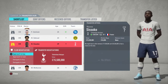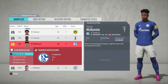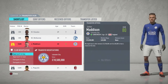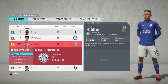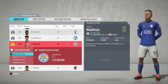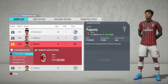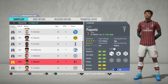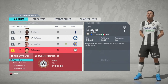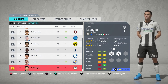Sissoko is 29 so not too sure on him. McKennie from Schalke has a 20 million pound release clause so we could potentially go for him. Maddison will probably be quite expensive given how good he is in real life and on FIFA. Paqueta has only just joined his club so I'm going to remove him. The last player on the list is Lasagna from Udinese — looks like a cheap striker option but we haven't got a scout report back yet.